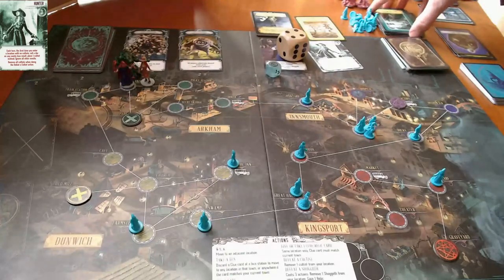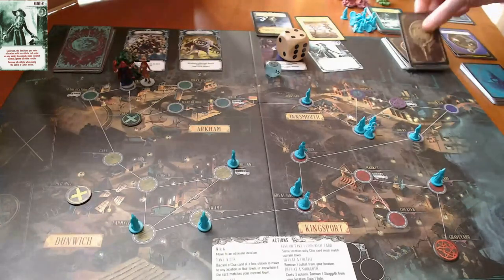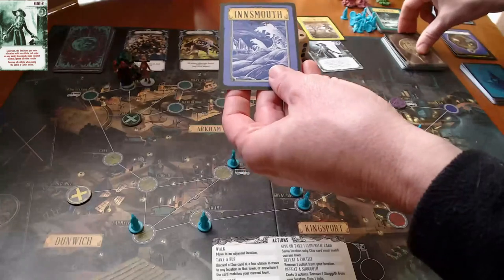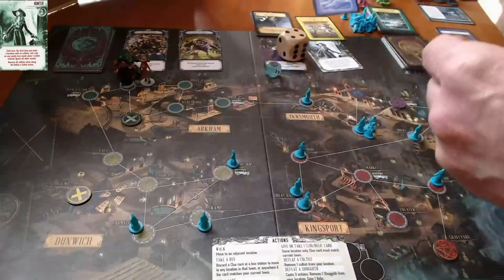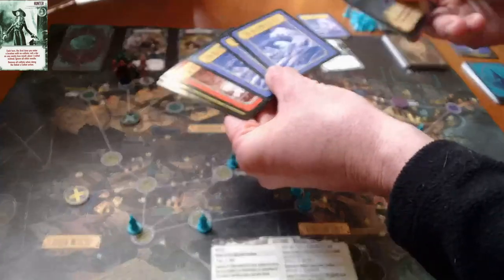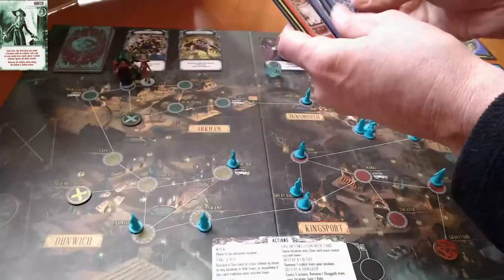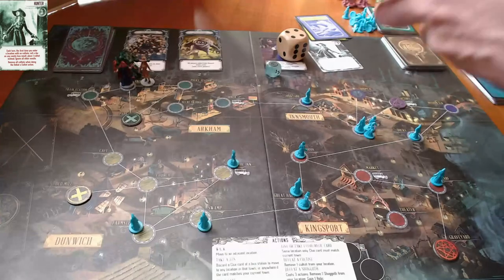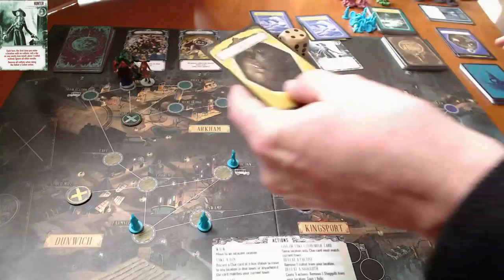Not sure how I feel about the hunter being insane — that might not have been the right choice. We'll find out. She draws up. That's brilliant — this is exactly what I wanted. She has two clues for Innsmouth. The occultist has three clues and a relic to get her to Innsmouth. That is exactly what I was hoping for, to a T.